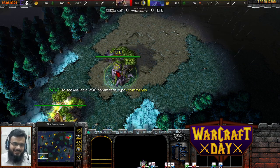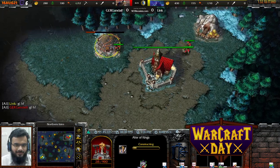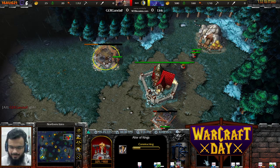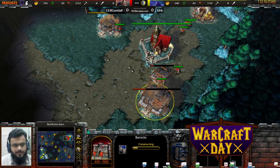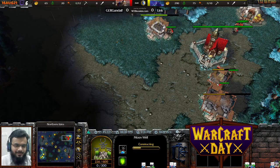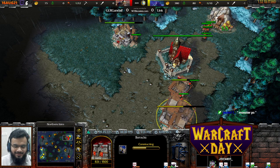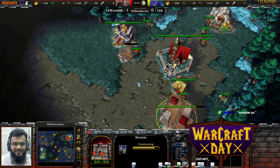Alright everybody — game number two between Link and GermanGandalf. We got Link spawning at the bottom left as the yellow Night Elf player, going up against GermanGandalf top right as the red Human player. Despite my new monster PC, things seem a bit clunky. In the last game, Link put up a hell of a performance — basically held off an entire Human army with a Panda — but at the end did succumb. GermanGandalf just put up the pressure, kept attacking, never let go, and came up victorious.